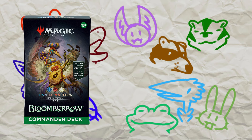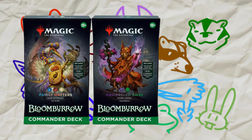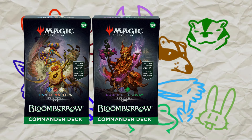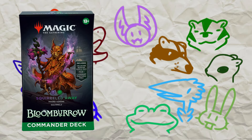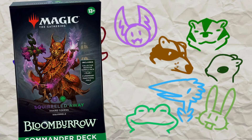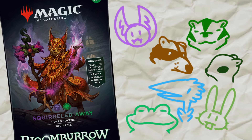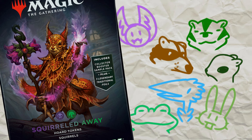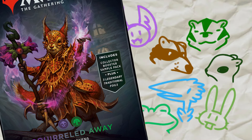Lastly, and most weirdly in my opinion, is a squirrel deck. I'm not surprised there will be squirrels in the set — I'd be surprised if there weren't — but it is black-green, and we've already seen badgers as being black-green. So what does this mean? It might mean each two-color pair is made up of multiple creatures, or squirrels only show up in the pre-cons, or badgers are actually the red herring and just one badger trundles around without being indicative of the main two-color pair type.